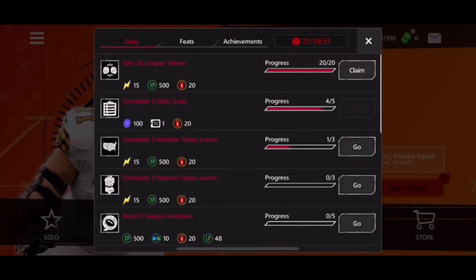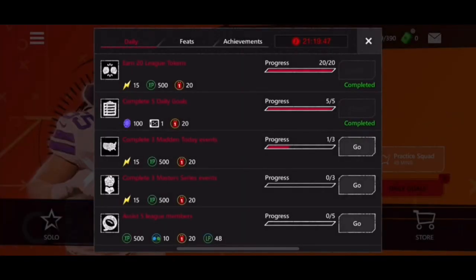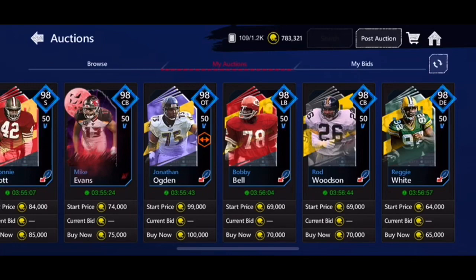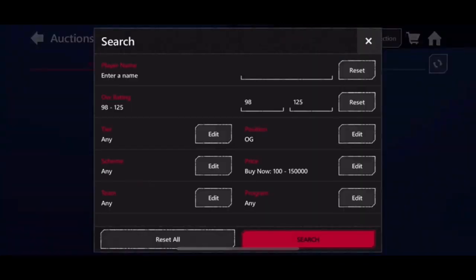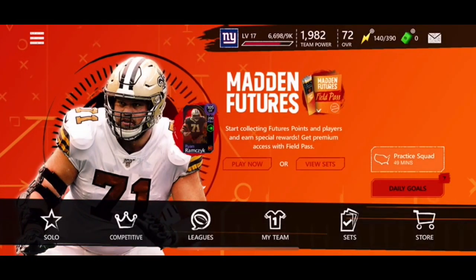I'm just gonna save everything else for the next episode, improve the coin count. Hopefully a lot of this sells, guys. The punters — not sure if they were sniped. The other stuff from my bench I got, and Larry Allen was a snipe. So that's gonna be it for Road to 99 Episode 9 — peace out.